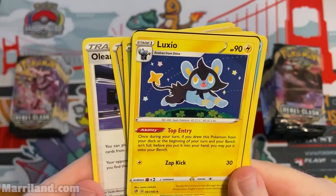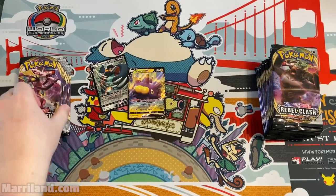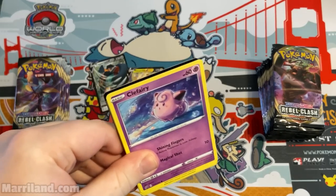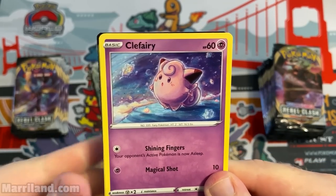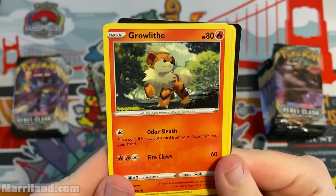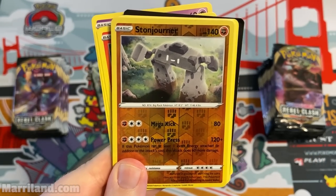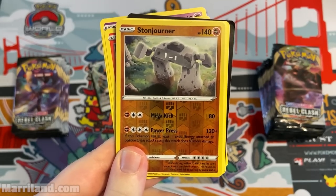Oleana — you can play this only if you discard two other cards; your opponent reveals their hand and you put a trainer card you find there on the bottom of their deck. That's pretty rude! Psychic Clefairy — it didn't sink in last time but apparently Fairy type is no more in the card game, changed to Psychic. Some types get merged — Fighting type in the TCG covers Rock and Ground from the video games.